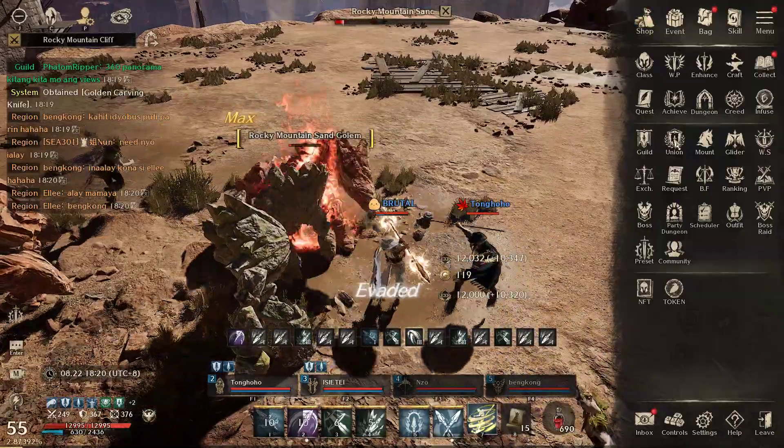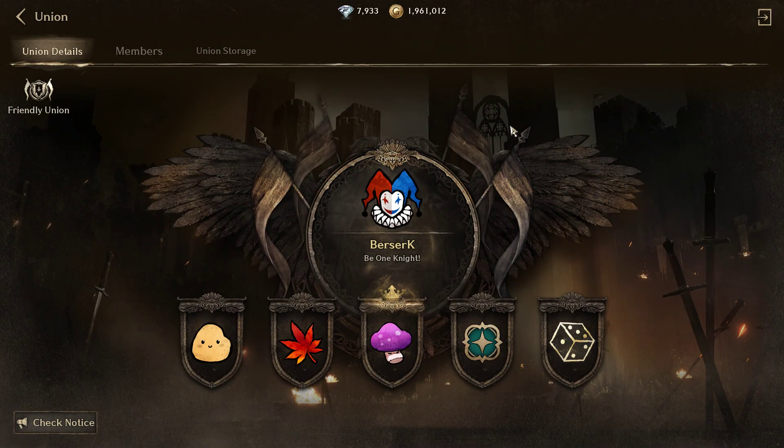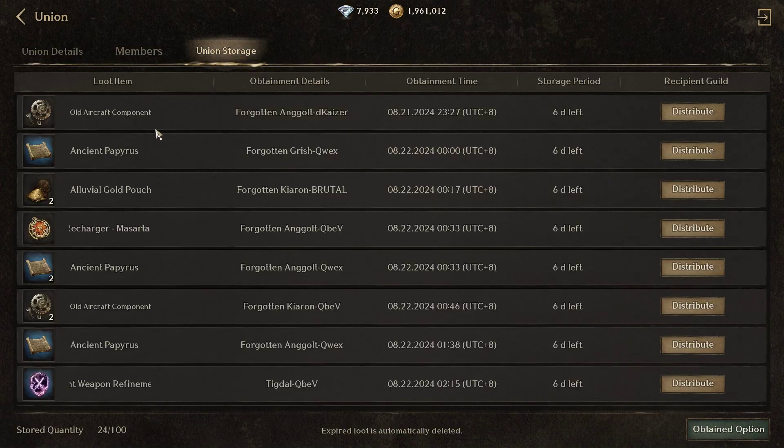So, paano ba ginagawa yung distribution? In the union, you have union storage and people can distribute. You need to be union lead or deputy union lead para mag-distribute ng content, or ng loots natin.